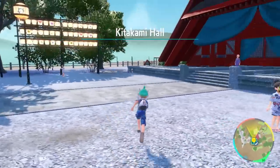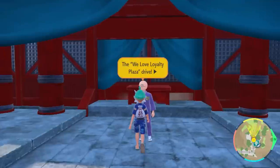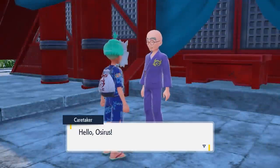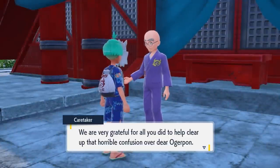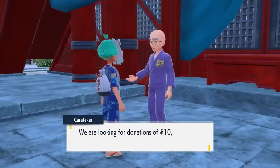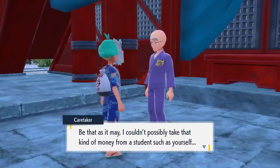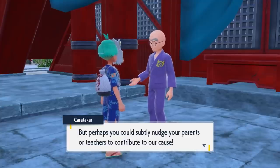The final Jinbei you can get in the game is by doing a side quest after you've completed the main storyline. Go back to Kitakami Hall and to the main pavilion area, as you can see here, and speak to the caretaker. He'll tell you a story about how he's trying to raise money to rebuild the Loyal Three statue that got destroyed when the Loyal Three emerged in your playthrough.